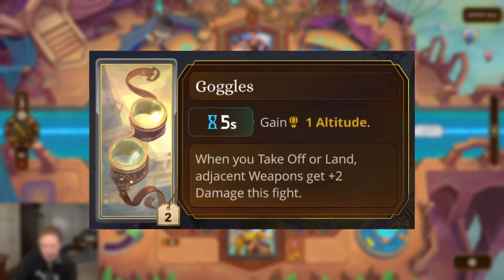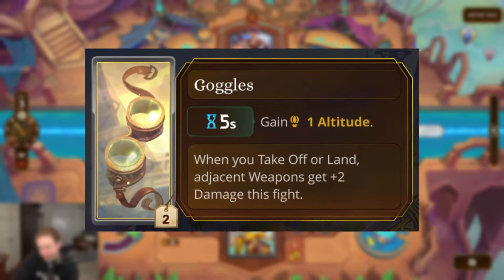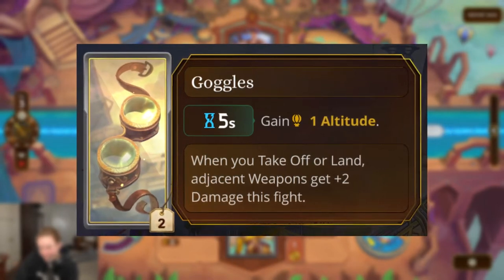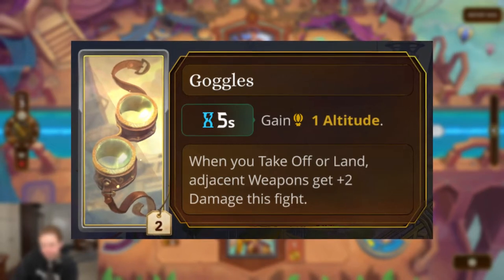The goggles represent the takeoff and landing builds — ones where you start at zero altitude, gain some altitude, and then lose altitude back down to zero. You have a number of items that trigger off of the takeoff or land keywords. Goggles is the core part of this build. They're a small gear item: every five seconds you gain one altitude, and whenever you takeoff or land, adjacent weapons get plus two damage for this fight.